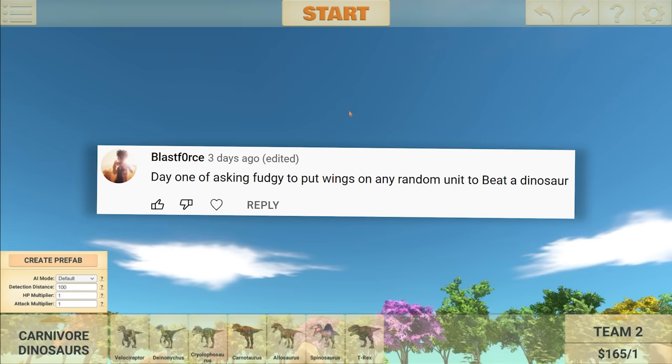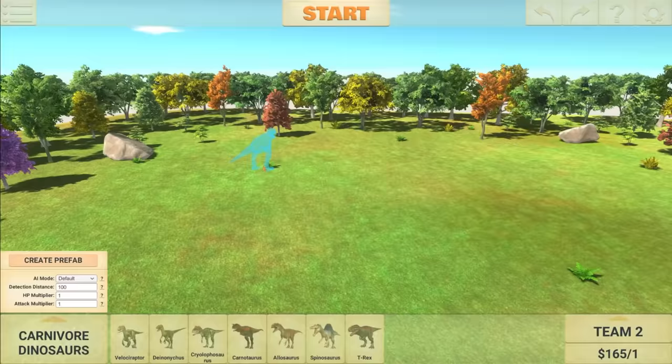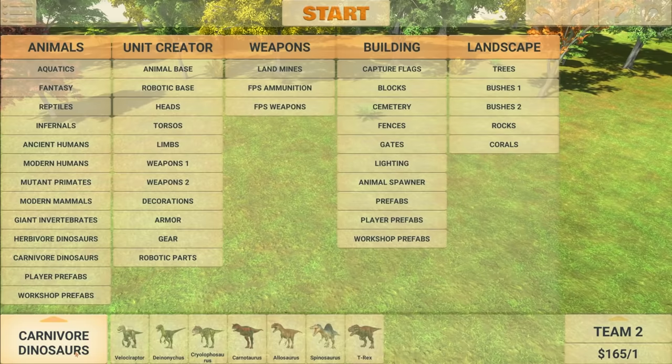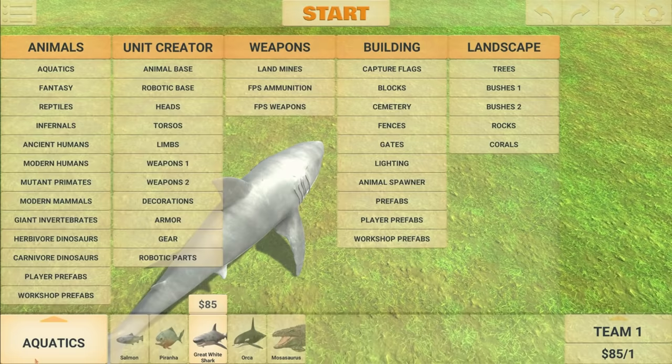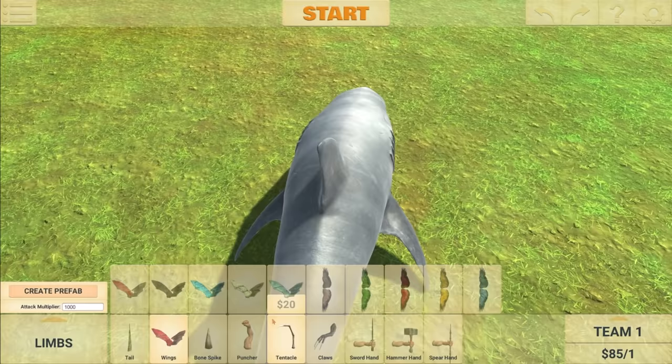Moving on to the next suggestion. It says 'day one of asking Fudgy to put wings on any random unit to beat a dinosaur.' So I've chosen the T-Rex here. The reason I went for this suggestion is because it gave me an idea — something I haven't tried before. So if we head over to the aquatics area, I'm going to get a great white shark and set it to team one. These guys can technically fly on land already, which is really strange, but I want to know what happens if I put wings on the shark.